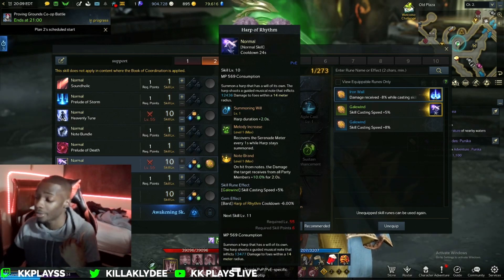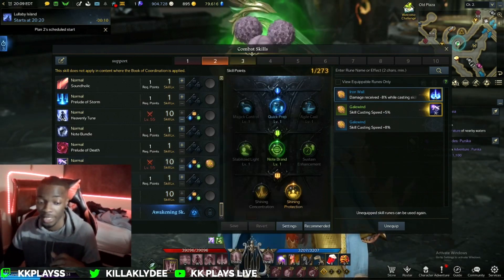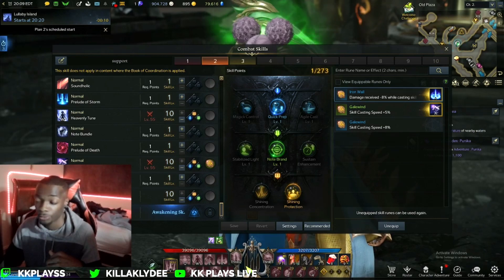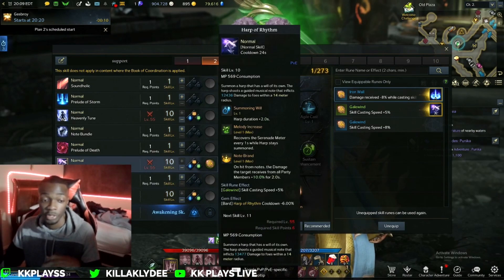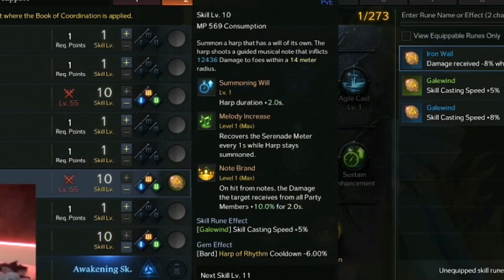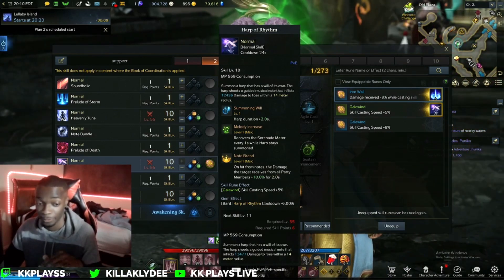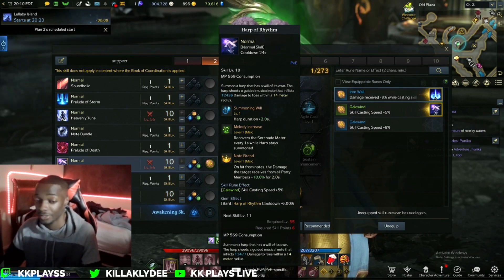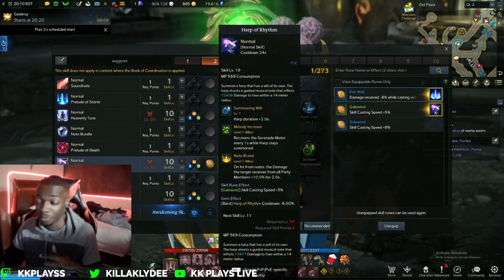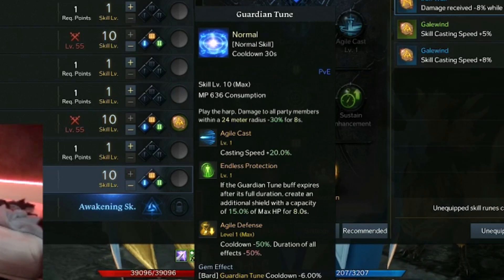Harp of Rhythm is another really nice move. You place a harp on the battlefield that auto-attacks. The Melody Increase tripod fills your Serenade meter every second — great for keeping skills going; just throw it down at all times. The final tripod makes it so that on hit from notes, the damage the target receives from all party members is +10% for 2.7 seconds. Since the harp keeps hitting, combined with the Duration Increase tripod, you essentially have a constant +10% party damage buff on the boss.